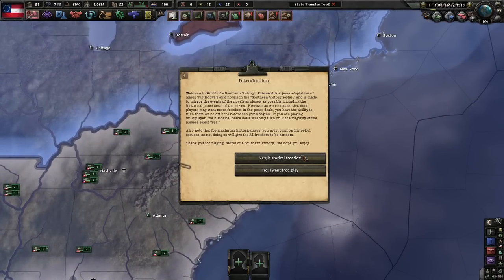There's an introduction: welcome to World of a Southern Victory. It's a game adaptation of Harry Turtledove's epic novels in the Southern Victory series, made to mirror the events of the novels as closely as possible. If you'd like to continue reading that, go right ahead.